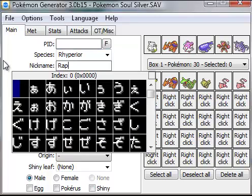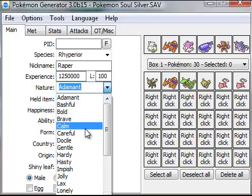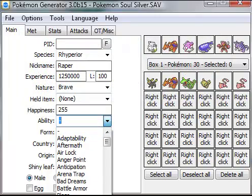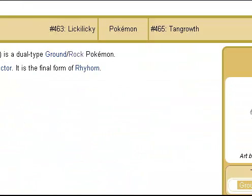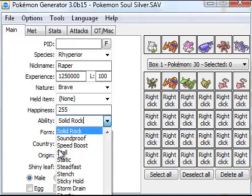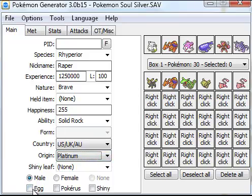Choose any nature — it doesn't matter, it'll be changed later depending on your PID. I'm going to choose Brave. Happiness can be anywhere from 0 to 255. Always have an open tab of the Pokémon you're making — his ability is Solid Rock. You're going to say it came from Platinum, Pearl, or Diamond.